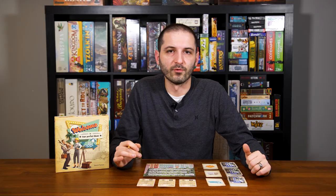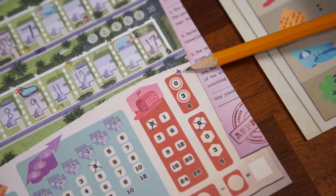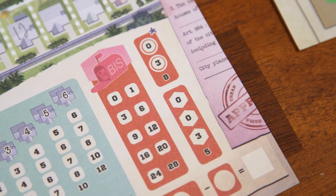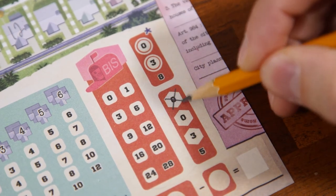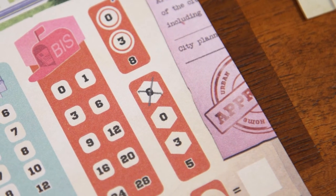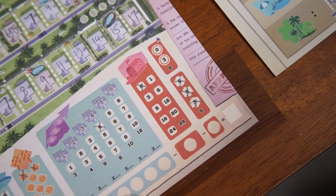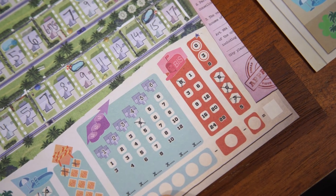Speaking of the red area with the negative points, now would be a good time to show you what the other two spots mean. This spot here with the asterisk represents roundabouts, which are part of the expert variant, which you can ignore for now. Below we have the building permit refusal section. Any time a player is stuck and cannot fill in any of the three available construction card numbers, they must take a building permit refusal. Building permit refusals are one of the three ways that the game can end. Any time a player has had their third building permit refusal, the game will end.